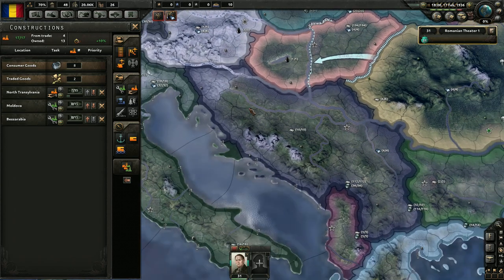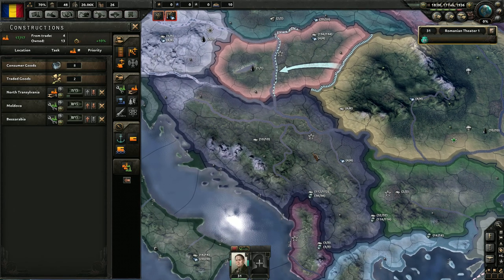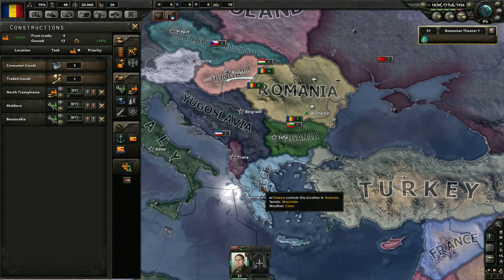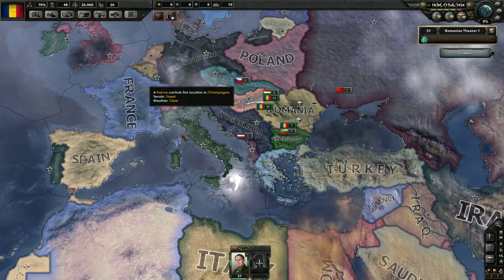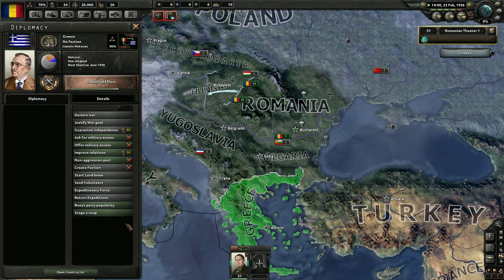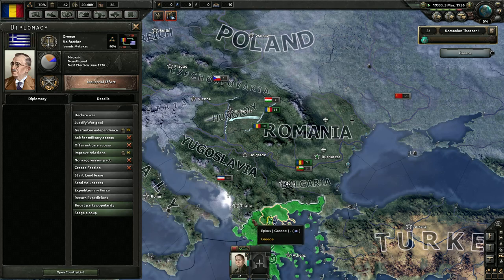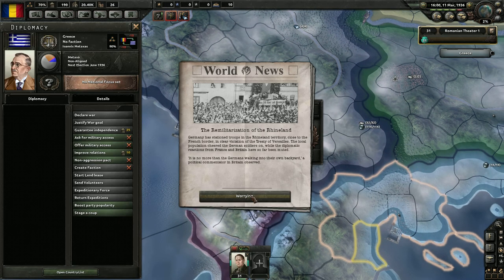I don't think we're going to be fast enough to get to Austria before Germany can snatch them up. So I think we'll take Hungary first, then we'll take Bulgaria, and then focus on Yugoslavia or potentially Greece. We don't want them to get invited into the Allies, or have France offer to protect them. So we might take Greece before Yugoslavia — they might be the last of this area — and then of course tiny little Albania. Do they even have any resources? Yes — chromium. Nice.